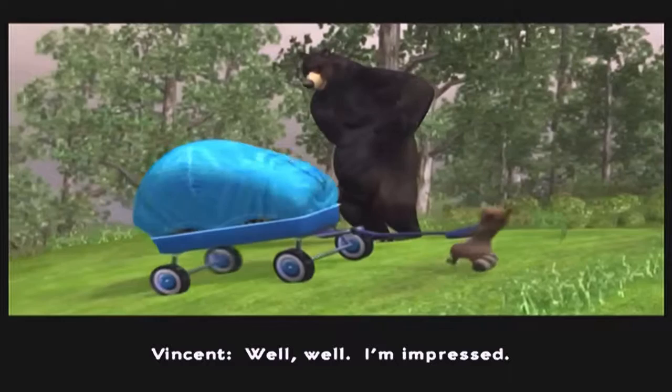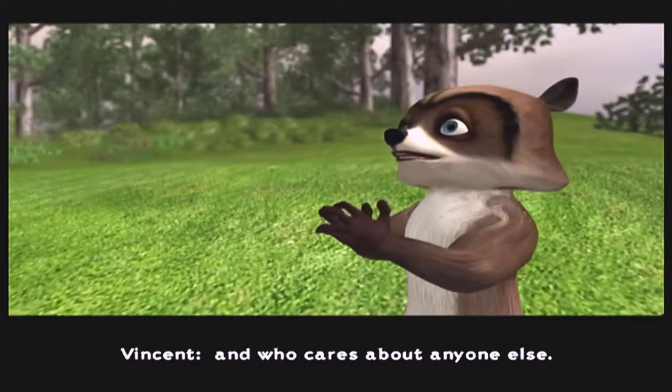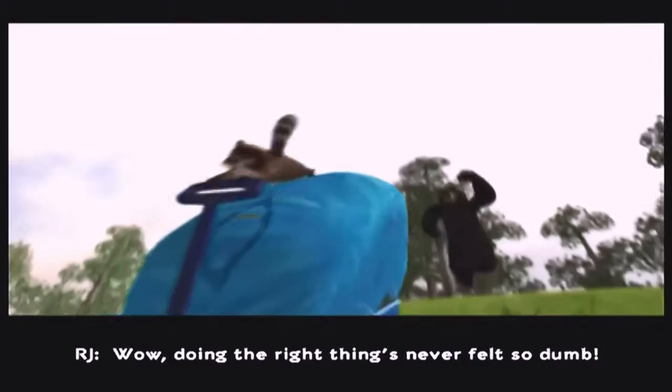In the cutscene, Vincent says: 'Oh good, there you are — I was just on my way to kill you. Well, I'm impressed, you really outdid yourself this time. Keep this up and you're gonna be just like me — take what you need, who cares about anyone else.' RJ responds: 'Well, I guess when you put it like that... wow, doing the right thing never felt so dumb.'